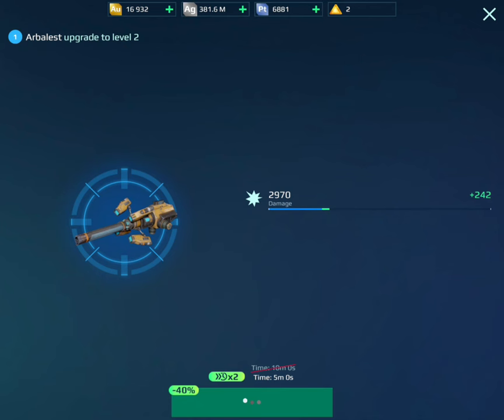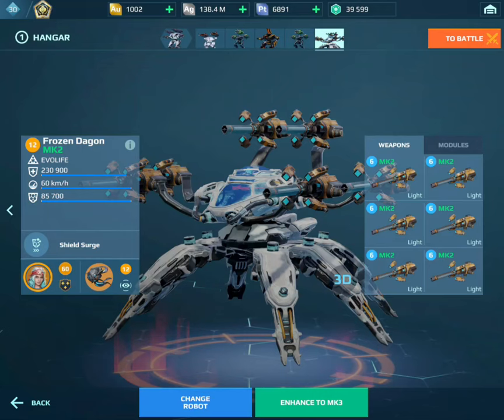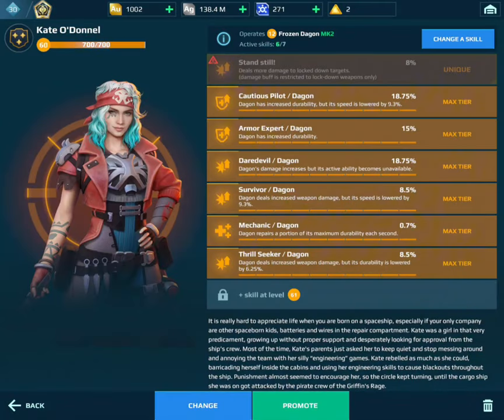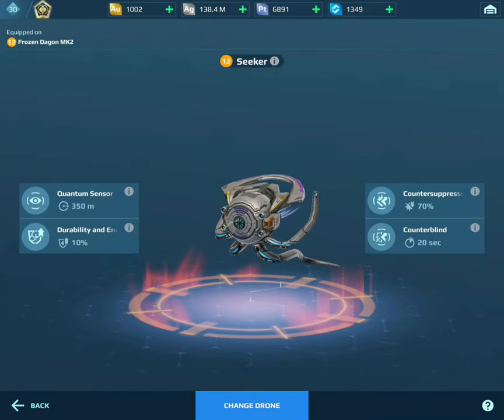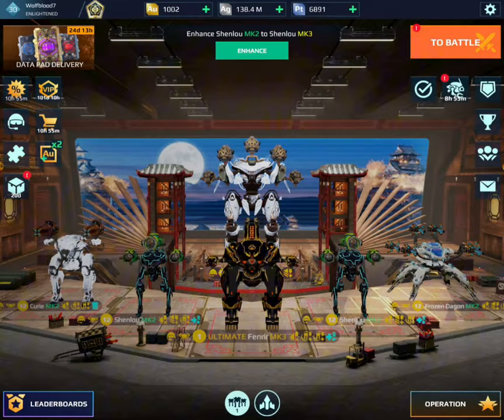Oh my gosh, it's so cheap! Let's go ahead and level these. I'm actually kind of excited to try this. Check out my new Dagon with six level six Mark 2 Arbalests. With these modules, the Kate O'Donnell pilot who has all my damage boosting skills including Daredevil, and we also have the Seeker drone as well. So we have QR. Let's test this out because I'm interested to see this.